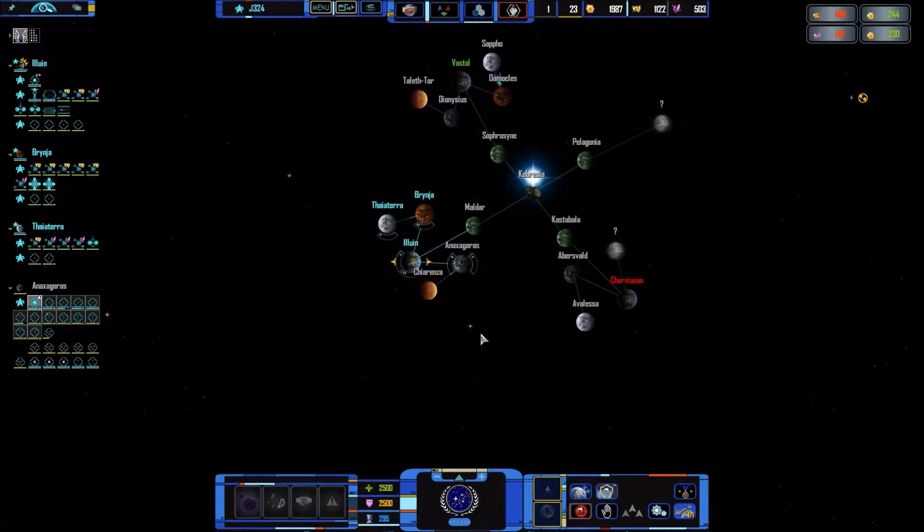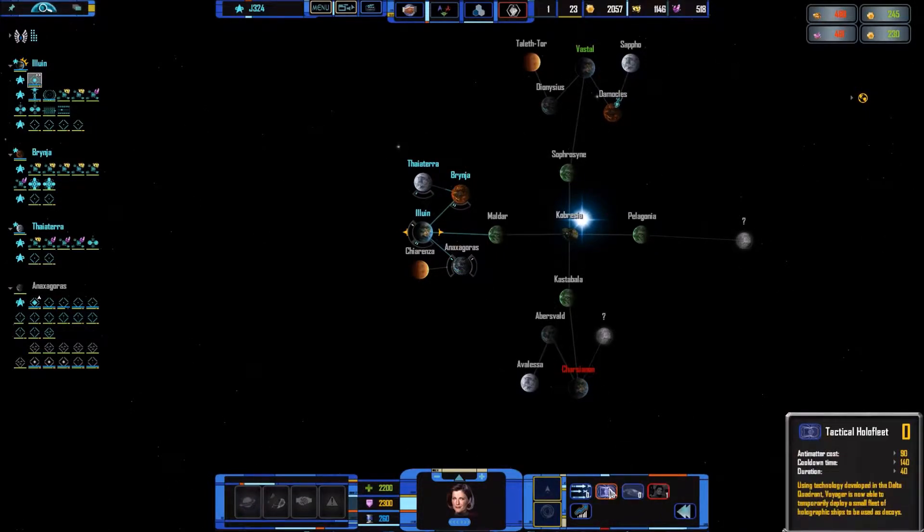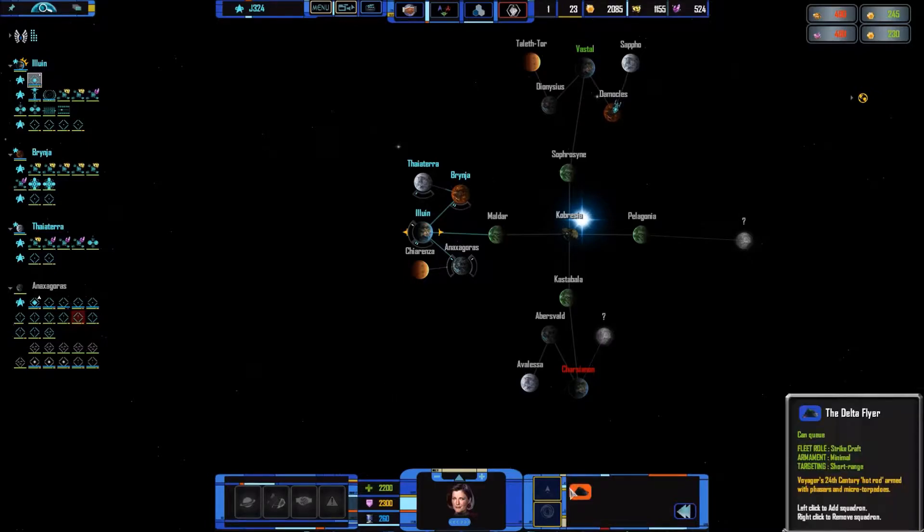Mondor, Condor, Gondor — all the same words. Voyager, get over there, be like the Delta Quadrant. Tactical Holo Fleet — that's always fun.